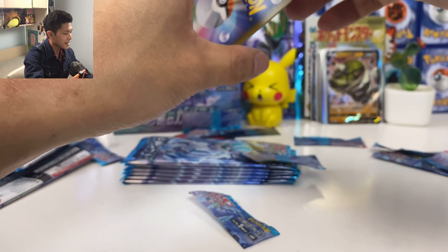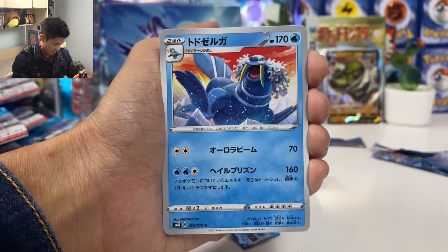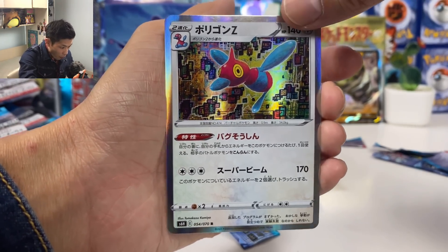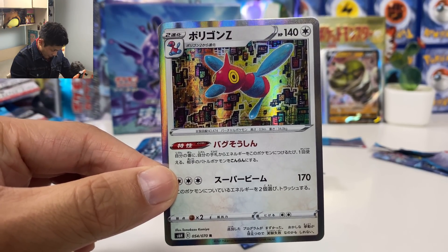Are we gonna get an extra secret rare? Sometimes you get that. Warlord, Abomasnow Cast Form. Check out the Porygon Z — love the background. If you attach energy from your hand to this Pokémon, your opponent is confused.